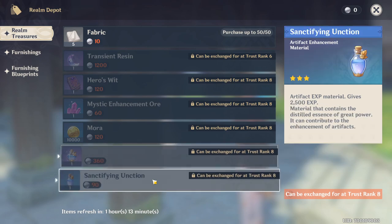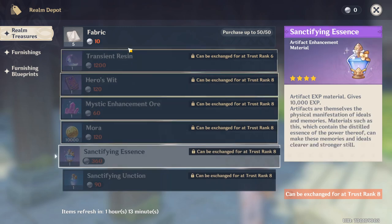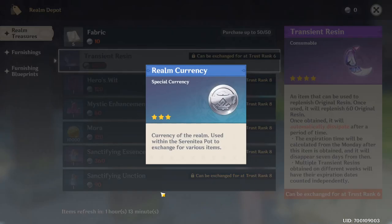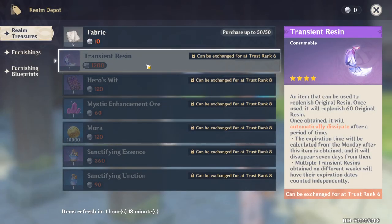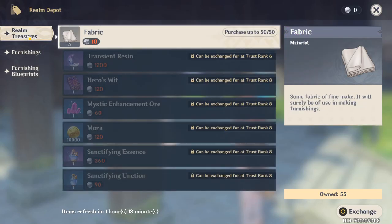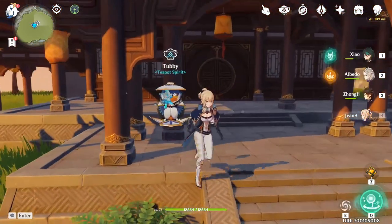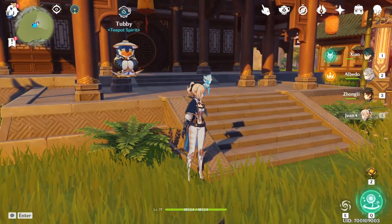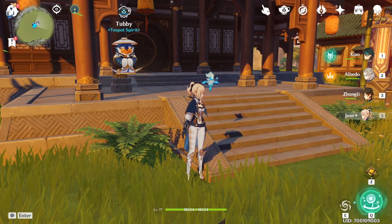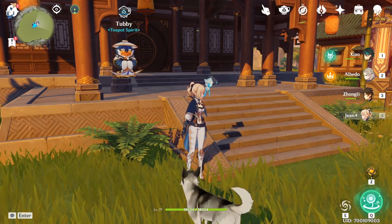You have to understand how incredible this system is. Both items are really good, and if you can buy all of them with realm currency, that's the best outcome. Please upgrade your Serenitea Pot — it gets crazy useful. You've got hero's wit here, you've got mora here, and this is so important especially for end-game resource grinding. Anyway, that's it for the video — thank you so much for watching. I just need to hit more trees. See you in the next one, and please consider subscribing!